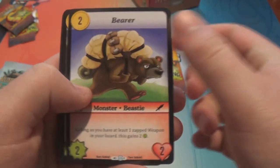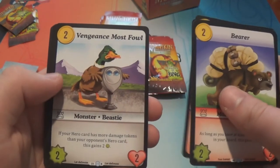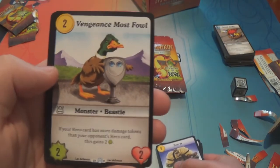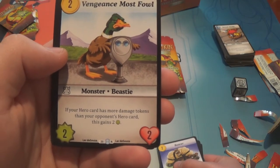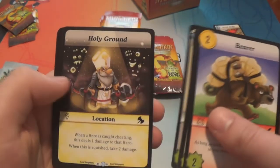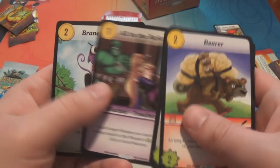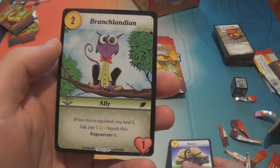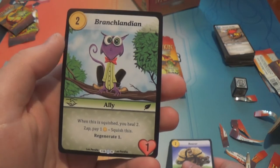It was ridiculous the other way — it made no sense — but I'm glad they've changed that. Ice Filled Bathtub. Vengeance Most Foul — two gold for a two-two monster beastie: if your hero card has more damage tokens than your opponent's hero card, this gains two power. Spirit Guide. High Roller. Holy Ground. Upgrade. Bluebirds of Bitterness. All in the Reflexes. Branchlandian — he's a rare, two gold for one toughness: when squished you heal two; zap and pay one, squish this; and it has regenerate one.